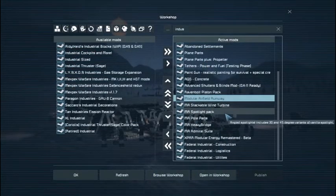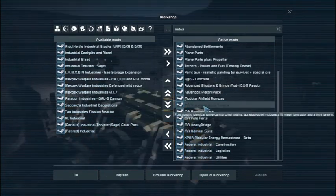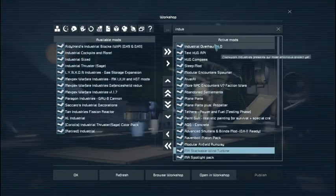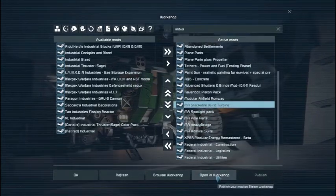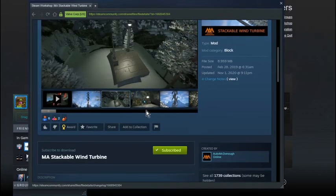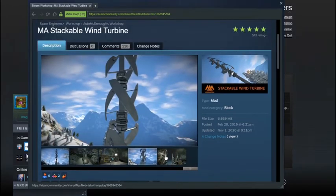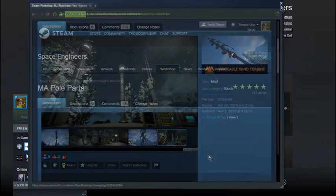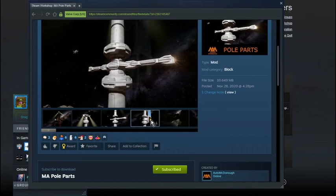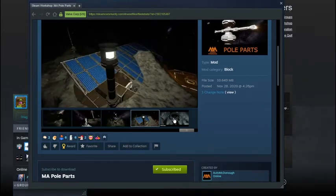Now I have the modular airfield runway — another thing to use concrete for. Stackable wind turbines by MA. A lot of bits of this I'm not going to be using because it overrides all the base stuff, but it comes with the pole and the light, and those are useful to me. I'll probably end up using these once it's far enough along. And then we have pole parts, which are just additional parts that MA has done for expanding the usefulness of those poles.